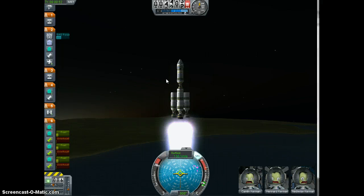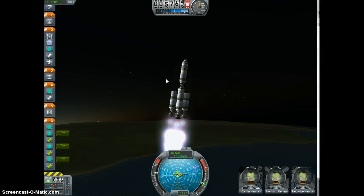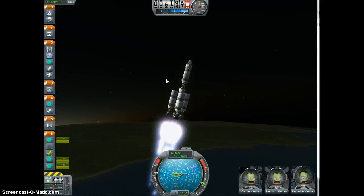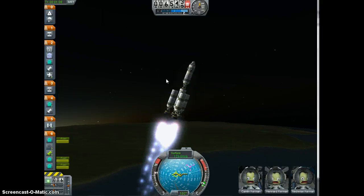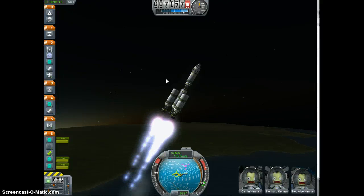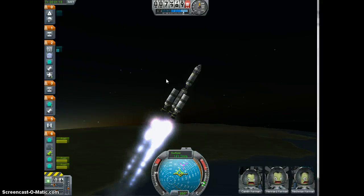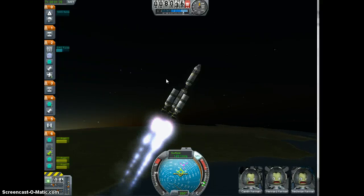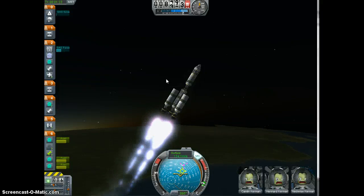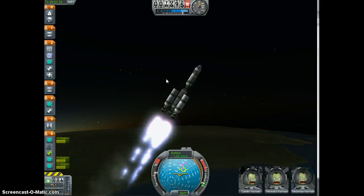The best way to get into orbit with this is to wait until about 5,000 meters, throttle down just a little bit, and begin a 90-degree roll to 60 degrees above the horizon. The only thing about this ship is it does like to roll — the roll is kind of severe.